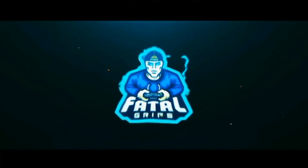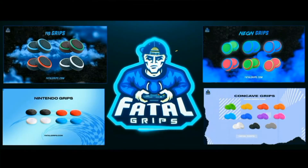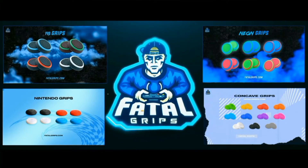If you're looking to accessorise your controller and give it a new and improved look, then check out Fatal Grips. They do joystick grips and controller skins that look and feel amazing. The grips and skins come in an array of different colours and styles to choose from. Use the code KN10 to get 10% off at the checkout — the link will be in the description.